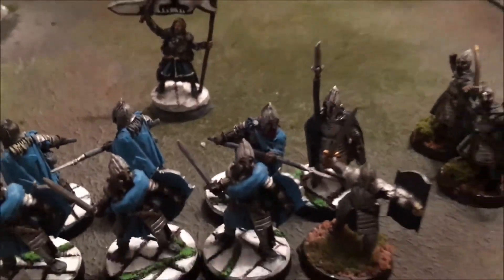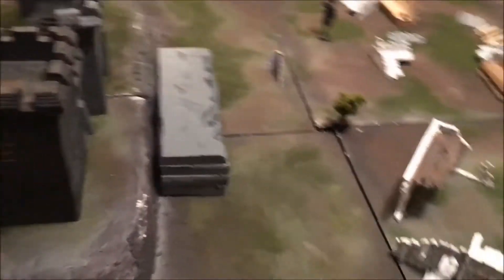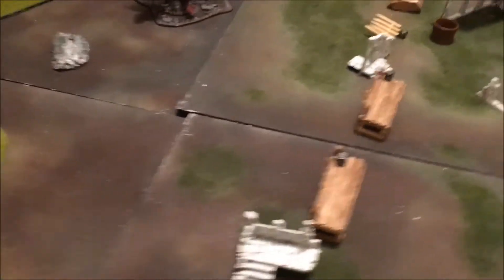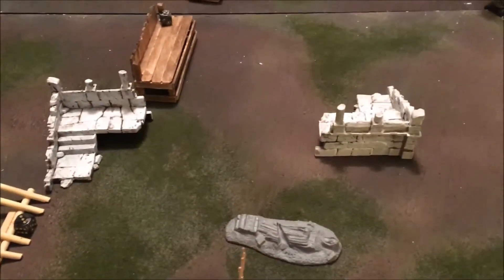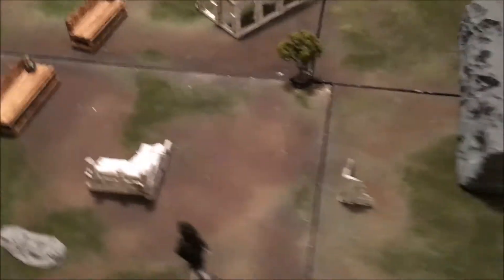We're back with the deployment and we'll explain the scenario. It's a 1400-point game set on a Gondor outer city board. The defender deploys half his force as a vanguard in the center in front of the castle, and the other half inside the castle. This is turn-based: if the defender holds these two tiles for five turns, the attackers get four victory points per tile if they capture them.